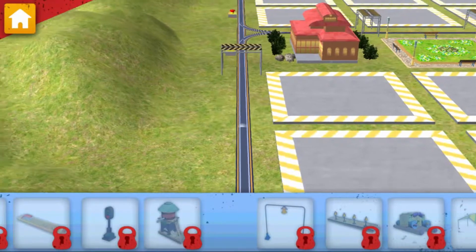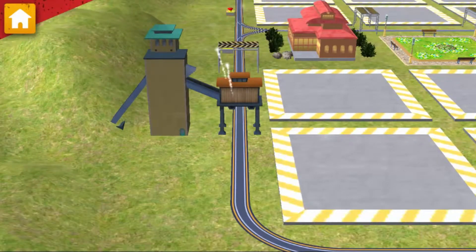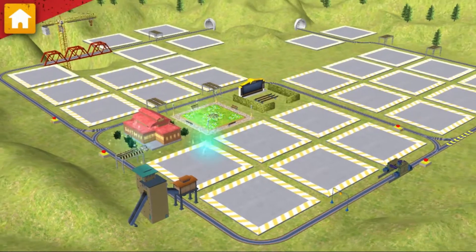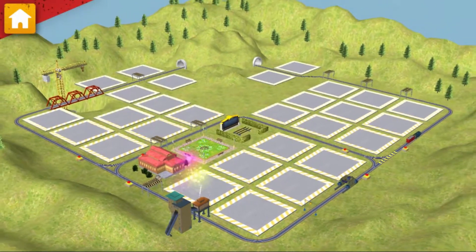Now, let's build something by the track. Nice! Fill your hopper car with rocks at the rock chute. Keep going! There's more work to be done.